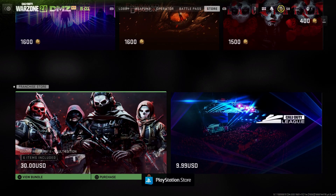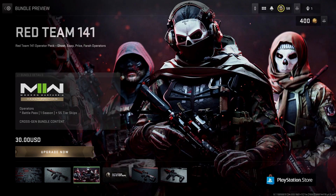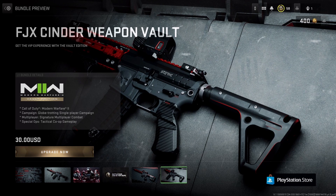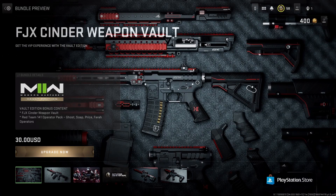And then we've got the Franchise Store. We're going to go ahead and view the bundles here — this is going to be thirty dollars. This is the FJX Cinder Weapon Vault. I believe you would get this and the Red Team from the battle pass that has the tier skips. Let me get a preview. For thirty bucks, this is what the vault edition would give you.